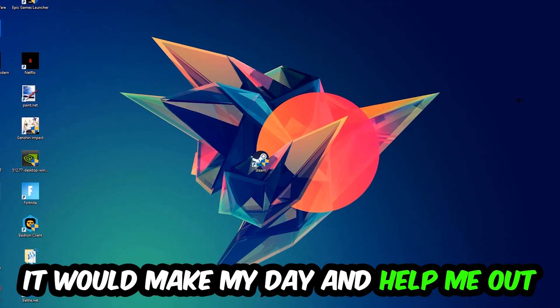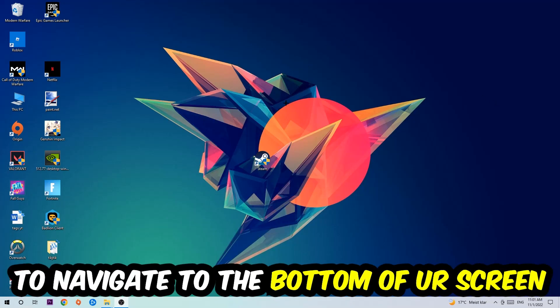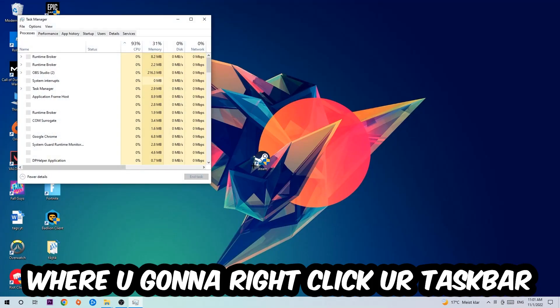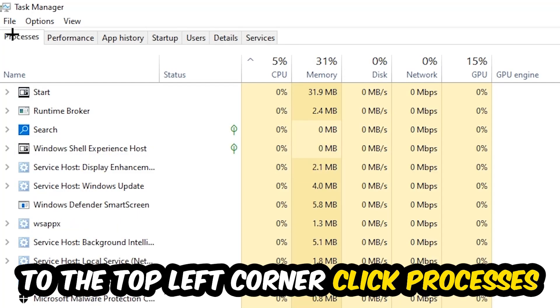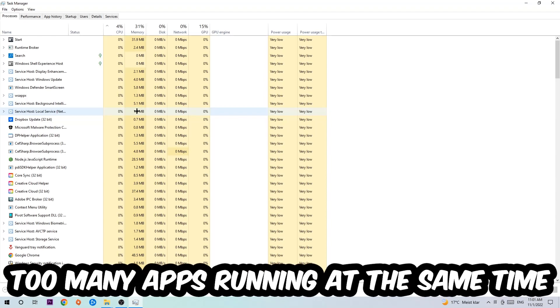The first step I recommend for everybody is to navigate to the very bottom of your screen, right-click your taskbar, and open up your Task Manager. Next, navigate to the top left corner, click onto Processes, and once you're there, simply end every single task that is currently running and has nothing to do with Windows.